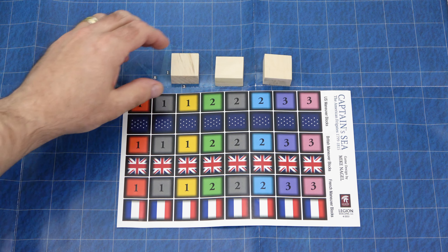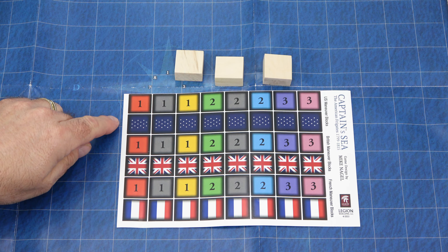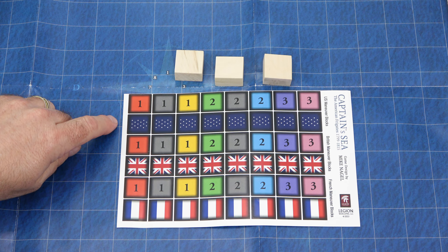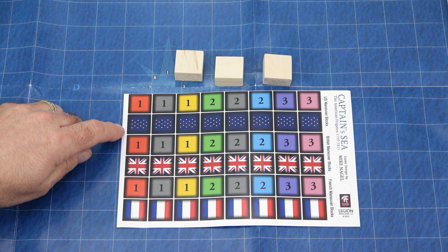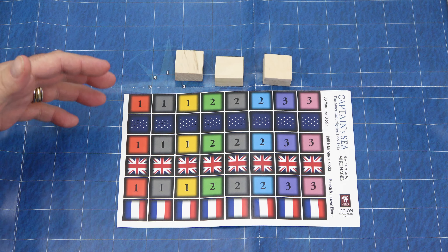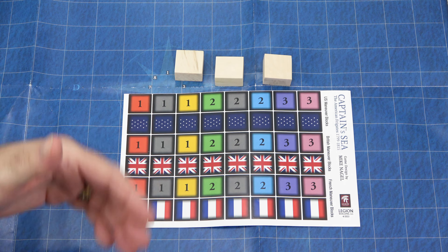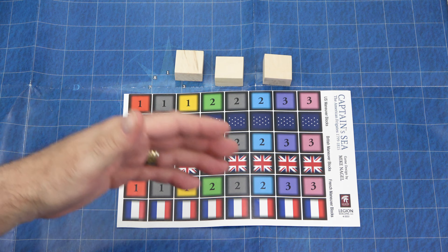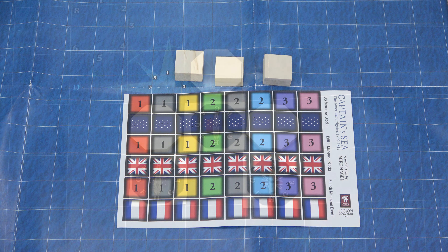We have these standard wooden blocks that you're going to be using, and you're going to be placing these stickers on them. We have stickers for the United States, Great Britain, and France. On one side, you'll place the flag, and on the other, you'll place the maneuver that you're going to be using. When you put it on the map, you're basically just facing the opponent — you don't want them knowing what order you're going to be issuing. Then when you reveal it, you just flip it over and it shows what it is you're doing. Remember, the control panel shows the options available to you based on wind direction — you will choose the maneuver that you're going to follow.